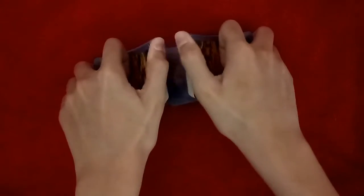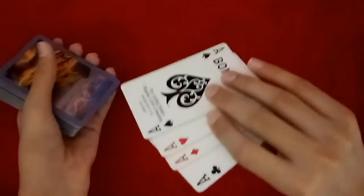You start by shuffling the deck just like this and keep the top four cards on the top. The top four cards are still on the top just like this. Then you tell the spectator that they can deal down as many cards as they want.